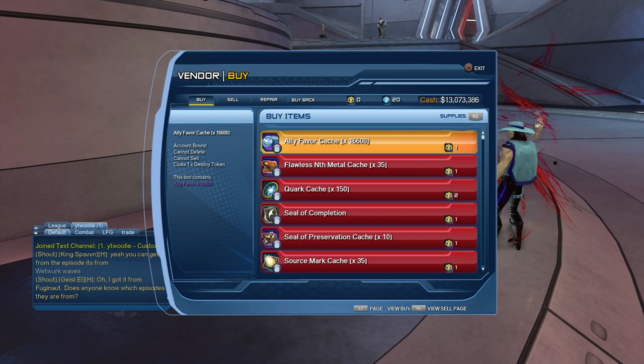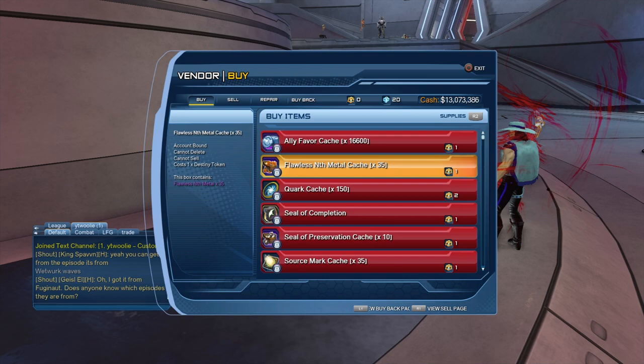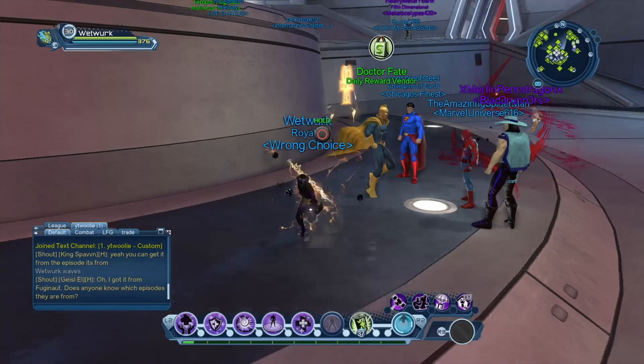Don't come in here and buy the source marks, the quartz, the ally stuff, or the flawless nymph metals. Hold off on those until you are stacked. Once you have enough of these that you're comfortable with and you think you'll be ready for breaking through your artifacts, then you can start buying the nymph metal. I'm always going to recommend the nymph metal detector first.